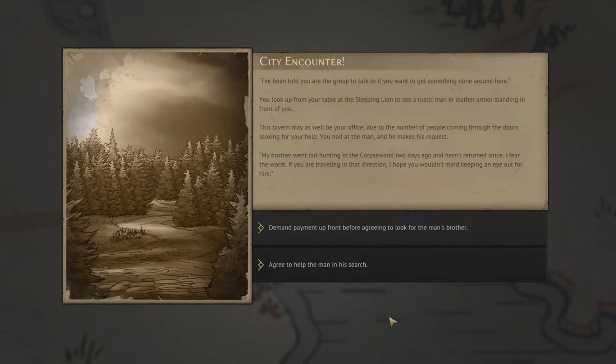I lost track of who's giving, reading the City Encounters. I'll just start. I've been told you're the group to talk to if you want to get something done around here. You look up from your table at the Sleeping Lion to see a rustic man with leather armor standing in front of you. This tavern may as well be your office, due to the number of people coming through the door looking for your help. You nod at the man and he makes his request. My brother went hunting in the Corpse Wood two days ago and hasn't returned since. I fear the worst. If you're traveling in that direction, I hope you wouldn't mind keeping an eye out for him. Do we demand payment up front, or do we agree to help the man in his search?